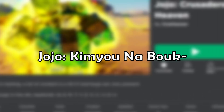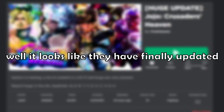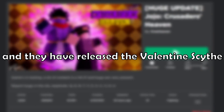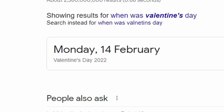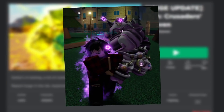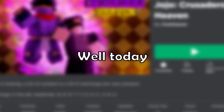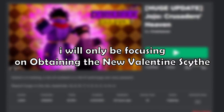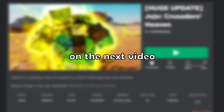Welcome back to JoJo Crusaders Heaven — it's been a while since I've said that name. They have finally updated and released the valentine scythe, even though Valentine's Day was three months ago. They've also released some easter event skins and some other new skins too. Today I'll only be focusing on obtaining the new valentine scythe and then getting every single one of the new skins on it.